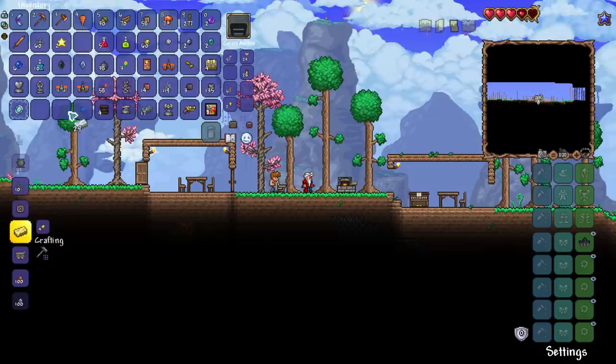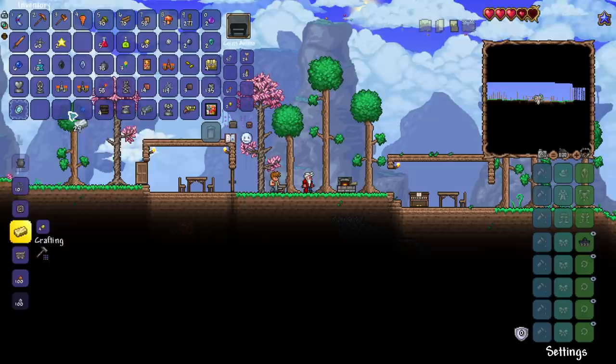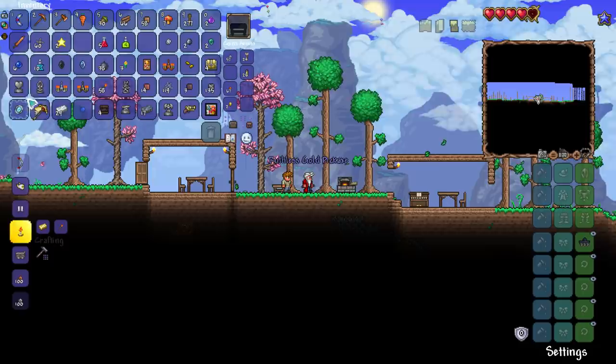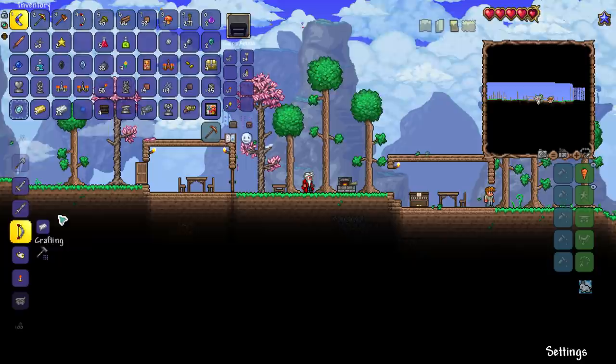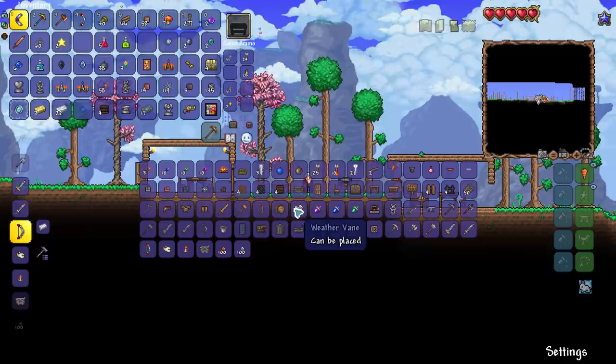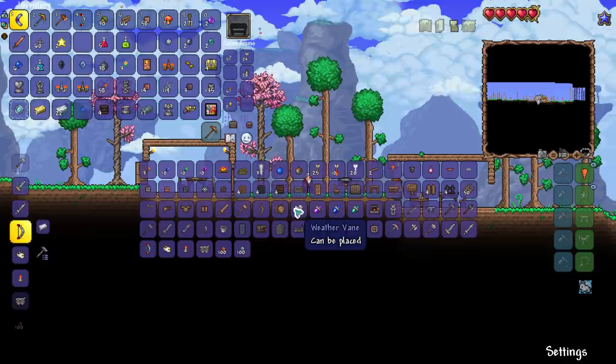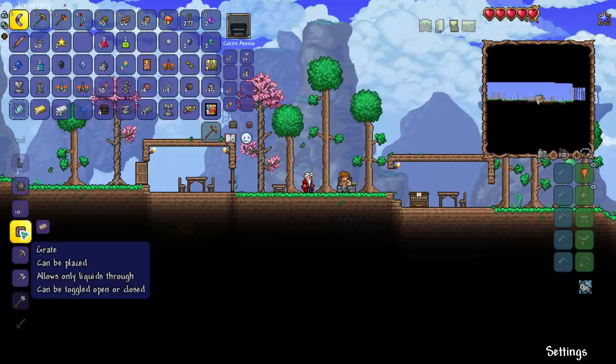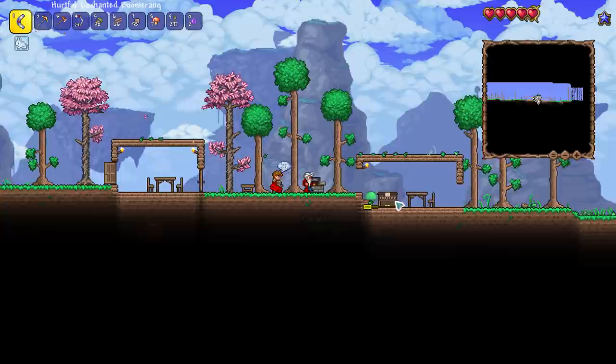I think we'll end the caving part for today — we've got to pace ourselves, can't spoil everything. We'll check that out tomorrow. Let's make some stuff then — I'll slap down the workbench and make an anvil. You get loads of free stuff if you just go caving for long enough. Let's make plenty of lead — we're going to use lead to make a bucket soon so I can do a little bit of fishing, but that'll be something for tomorrow as well.